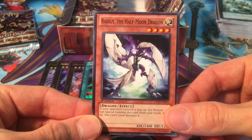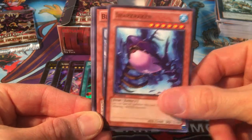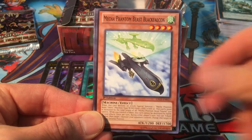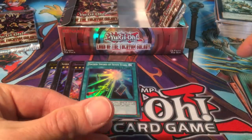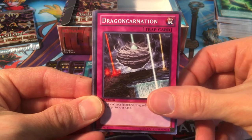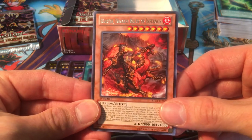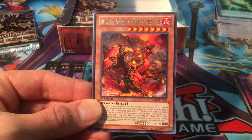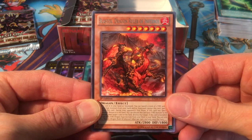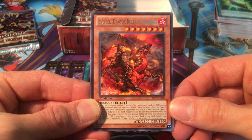Radius the Half-Moon Dragon, Aerial Recharge, Shark Kraken, Blizzard Falcon, Go-Go-Go Gigas. Brotherhood of the Fire Fist Wolf, Mecha Phantom Beast Black Falcon, Aurora Wing, Magnum Shield. Last pack on the right side — Battlin' Boxer Headgeared, Legendary Atlantean Trident, Battlin' Boxer Spar, Dragon Carnation, and Blaster, Dragon Ruler of Infernos. I only had like two copies of him — this is my third, so playset's complete. He's a great looking card — Tempest might be my favorite looking one, but they both look really cool.